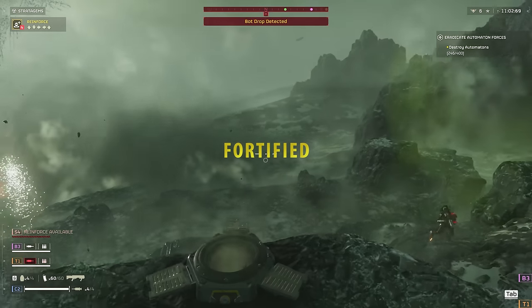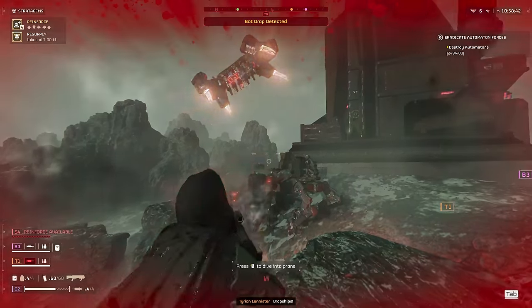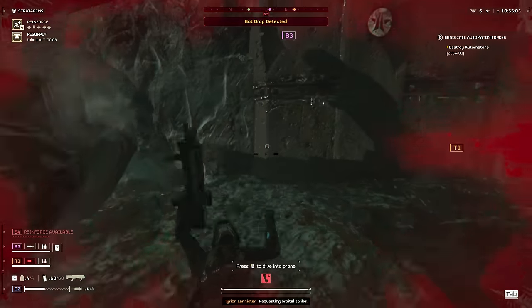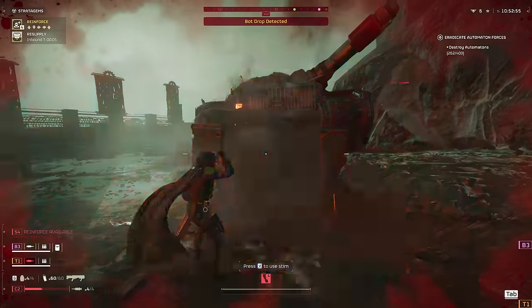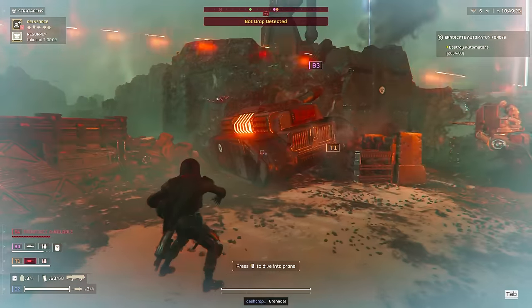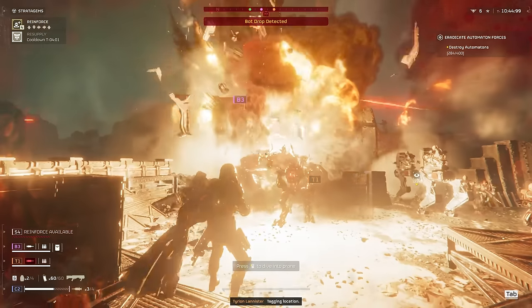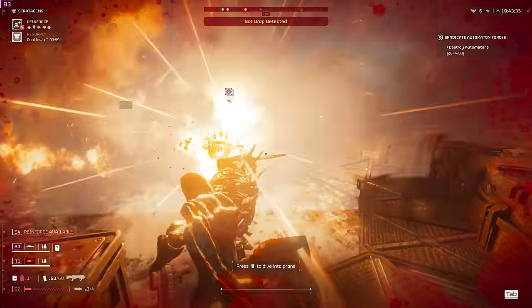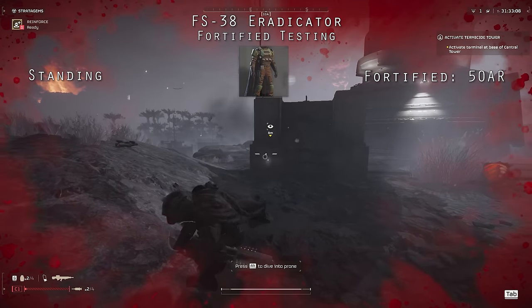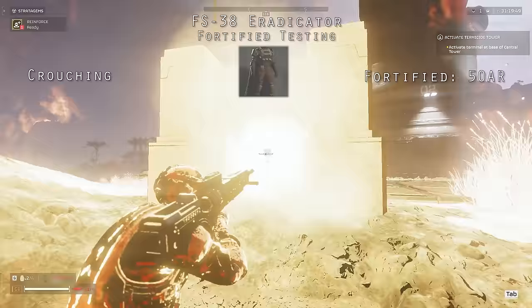Fortified further reduces recoil when crouching or prone by 30% and provides 50% resistance to explosive damage. The recoil portion we've already covered. So what does 50% resistance to explosive damage mean? For a while I thought it behaved like Democracy Protects — like a roll of the dice — as there were times I'd be shot by an automaton cannon and have barely a scratch, other times blown to bits. I've found that just inside of 4 meters, shooting the autocannon provides just enough damage to see what the light version of this armor with this passive provides.